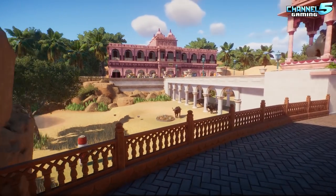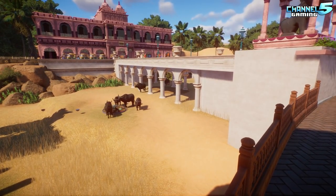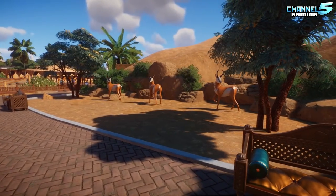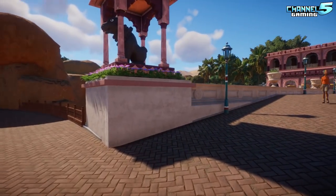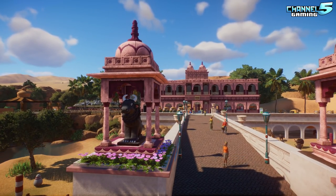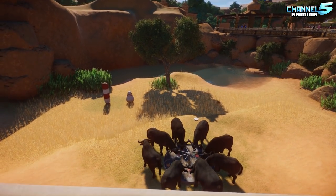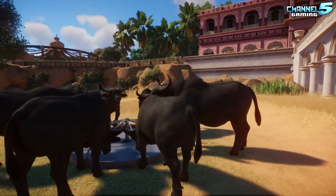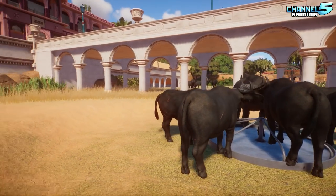They went to a wildlife park — a bird sanctuary — taken on a bicycle rickshaw through the whole park. The guide kept pointing out where flamingos usually are, but it was out of season and they hadn't migrated. They only saw one peacock in the whole park, plus loads of cows and some elephants.